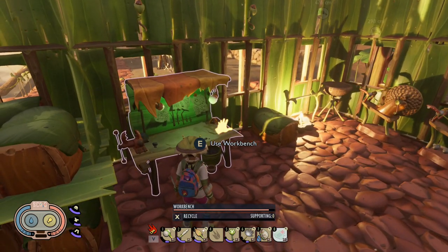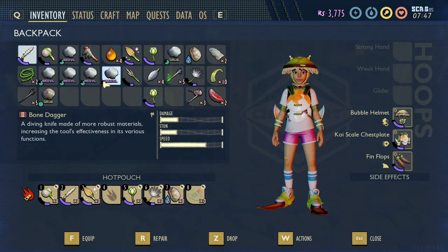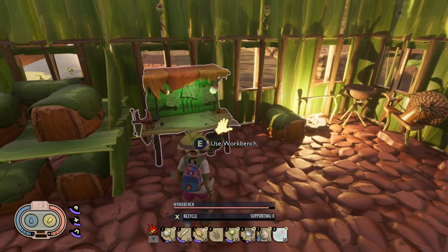The first thing you will need to do is, if you notice with the update, in your inventory if you get the weevil meat it will now have the red exclamation point up here. So that means you do have to analyze the meat at a science station.